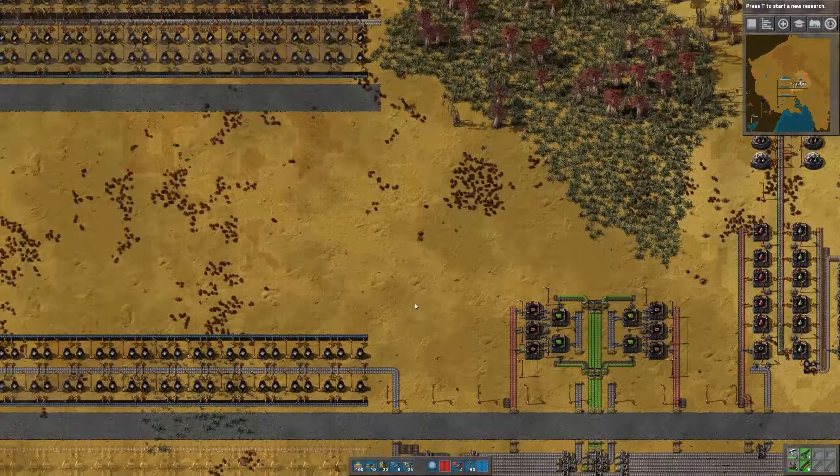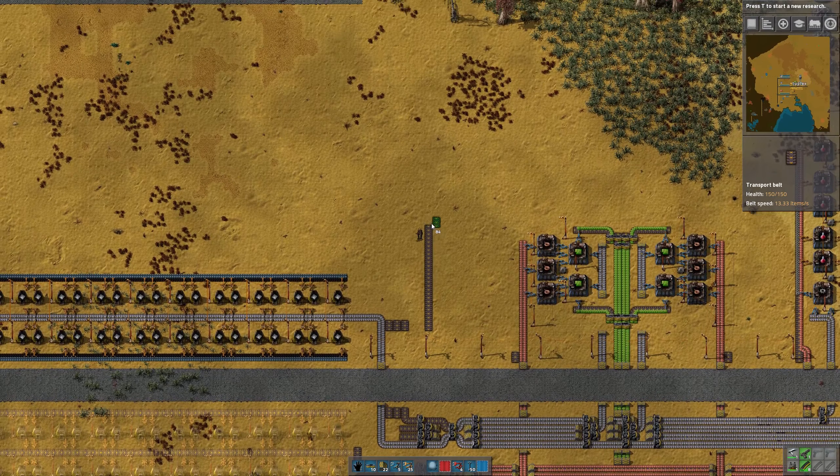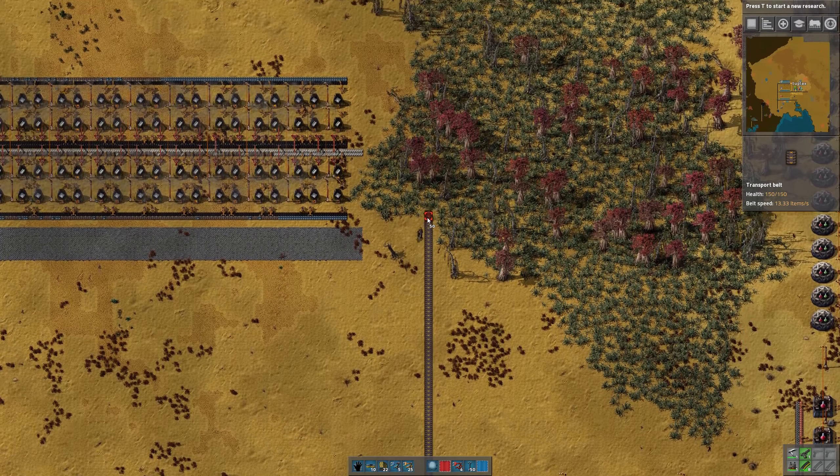We can see we're already starting to make some steel. So obviously, the next step here is going to be to finish putting down these inserters. I'm going to finish up this whole line, and I'll show it to you when we come back.